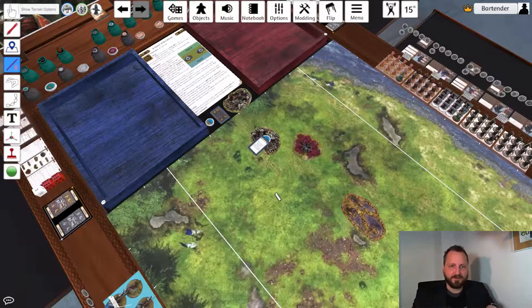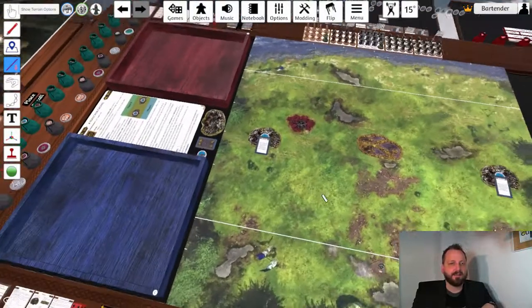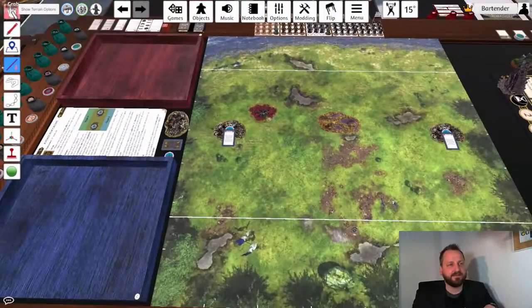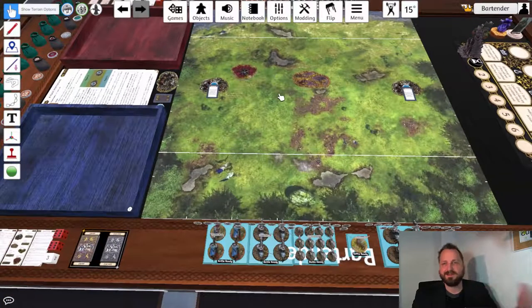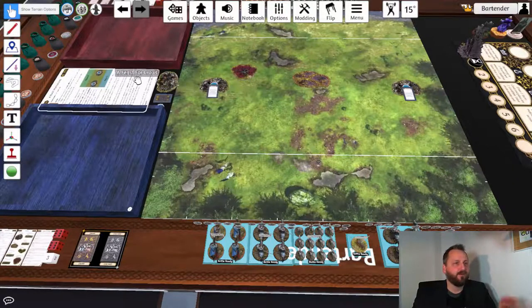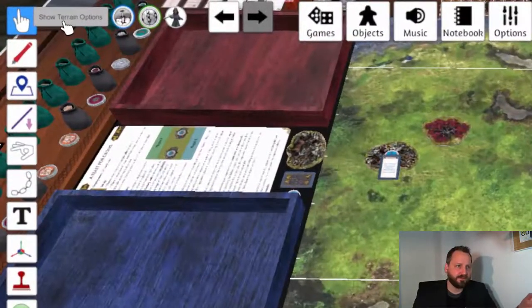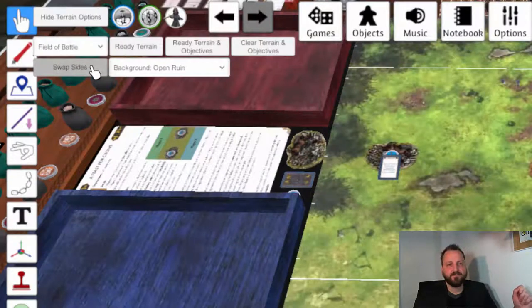When you're done with terrain placement, you want to choose sides. If you fancy the other side of the table, you don't have to carry all your army over. In the upper left corner there's a Show Terrain Options button. When you press that, a menu opens up with a Swap Sites button. Press that and the battlefield spins around, and you effectively swap sides.